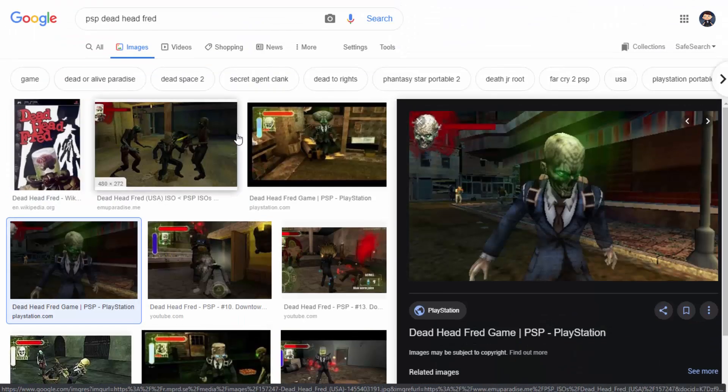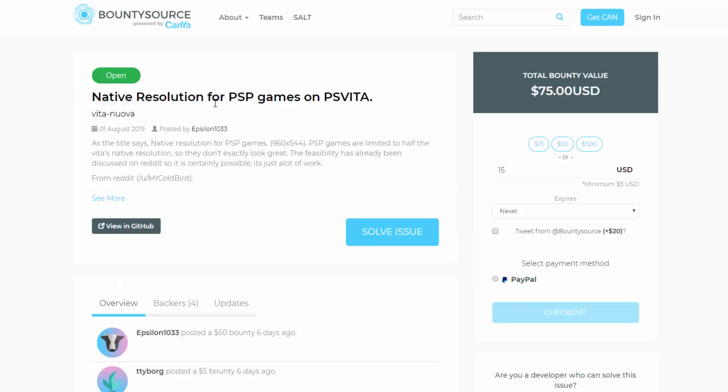I was playing this on my PS Vita and it ran perfectly fine, I didn't really see any issues. But reading about this bounty, there's actually going to be some kind of native resolution patch for PSP games on the PS Vita. I don't quite know when this is going to come out — the bounty right now is $75.